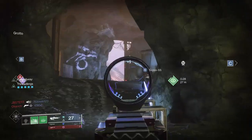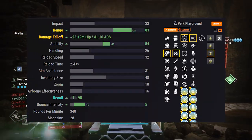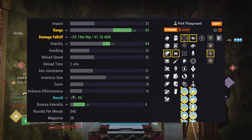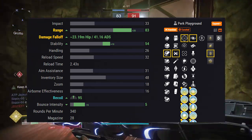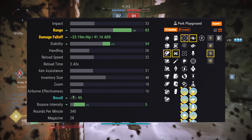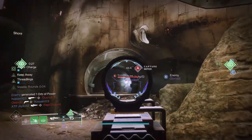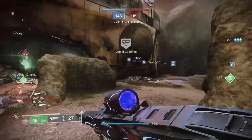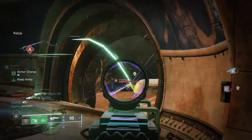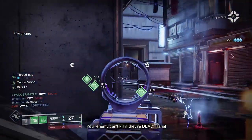For the PvP god roll: Hammer Forged Rifling (plus 10 range), Ricochet Rounds (plus 5 range, plus 10 stability), Keep Away (plus 10 range, plus 30 reload, negative 10 accuracy cone), and Volt Shot. Top it off with a Range Masterwork for plus 10 range and a Counterbalance Stock mod to push recoil direction up to 95. A strong second option is Tunnel Vision with Kill Clip, since both proc together after a kill. For PvE, I'd run the same roll — Keep Away and Volt Shot — and since this weapon is fully craftable, you can get Enhanced Keep Away and Enhanced Volt Shot.